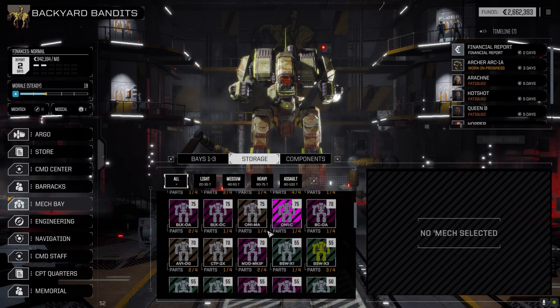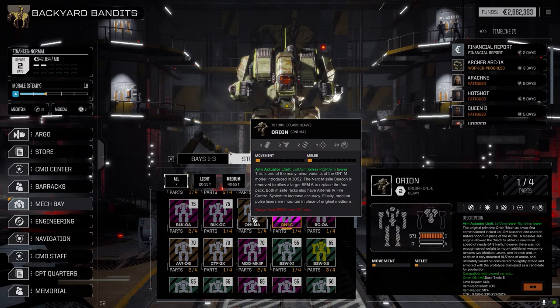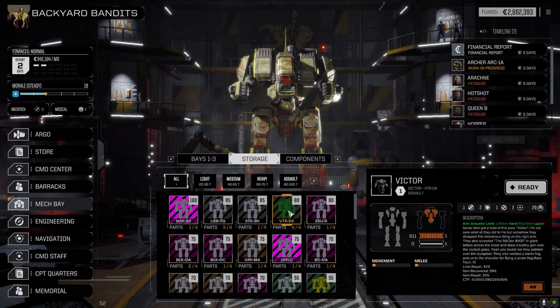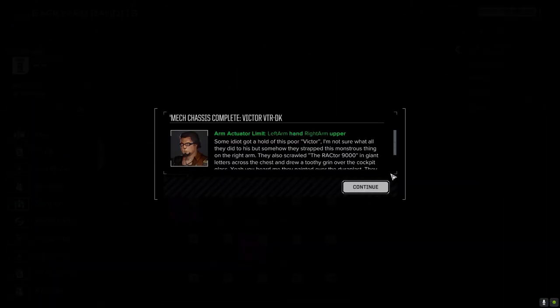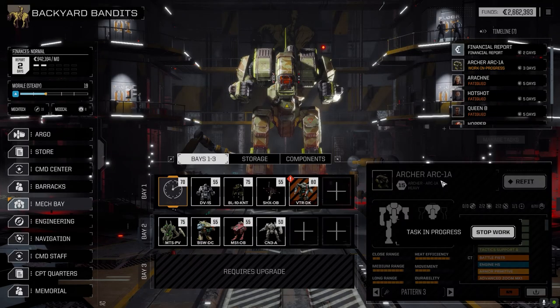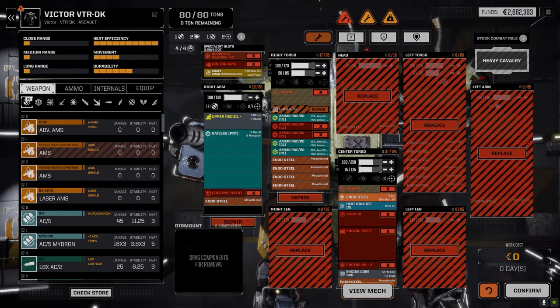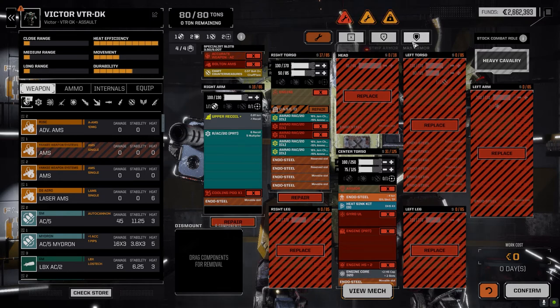We've got the Orion-C — I don't know if these are compatible; this is the old one. Oh it is — we could have gotten a full Orion. Oh well, no big deal. I was thinking that if we put the heavy Gauss on this guy we might be able to fit the MRM-30 in the torso. Let's have a look at it — hope we get something decent. The RAC-20 survived, caseless ammo survived, CASE II survived, Endo-Steel survived, double heatsink kit survived, and the 320 core survived. We actually got a pretty good survival rate out of this!